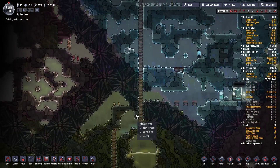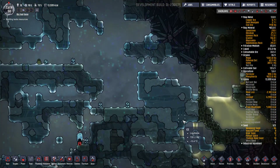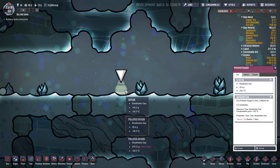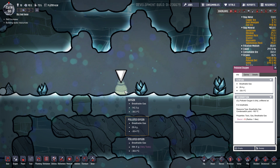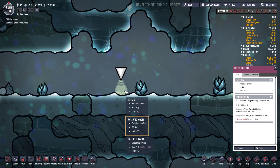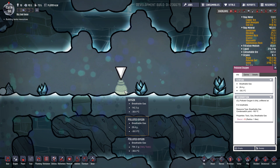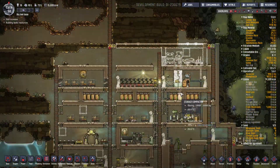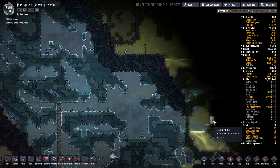On va aller vers le bas aussi quand même avant la fin du live pour trouver... Oh il y en a encore un ici ! On va le prendre. C'est de l'oxygène pollué en bouteilles. C'est sous forme solide je pense, voilà il est à moins 38 degrés. Et il est passé sous forme... Le point de condensation c'est moins 183 degrés. Bon en haut on a déjà été assez bien, j'ai pas besoin d'aller plus haut - on a trouvé un biome de froid. Encore une porte de sécurité.